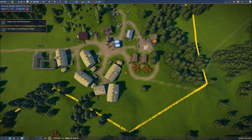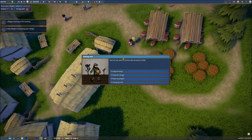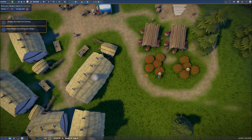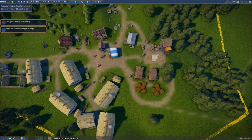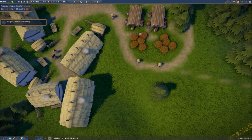Welcome back everyone to our gameplay series of Foundation. Let's zoom in. It looks like we've got — no, we do not want any more delivery quests for those. We're already having enough trouble trying to get 30 berries for this quest. We have a few berries in here, but not nearly enough for all of the needs that we have.